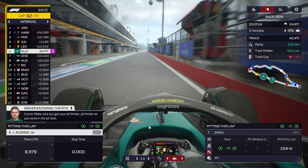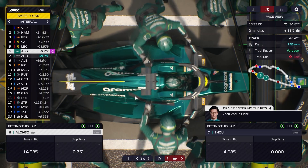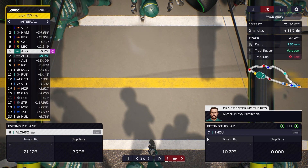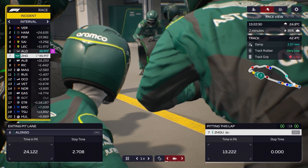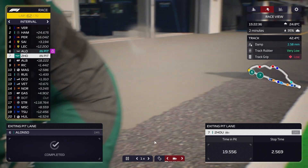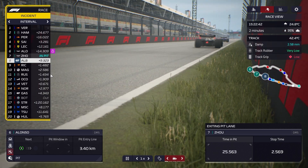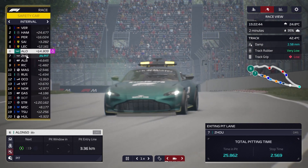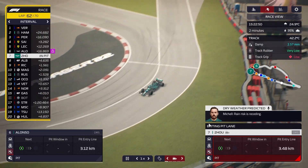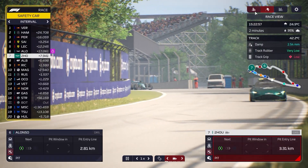Leclerc is closing up on Alonso. Tsunoda has had a dreadful time in that Williams — I'm glad I went for Zhou over Tsunoda. We've got 50% tyres left. I'm going to drop both down to standard pace to make sure we get to the end of the race. We've got a little bit of fuel to play with and we can deploy our battery when we need it.